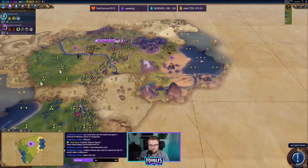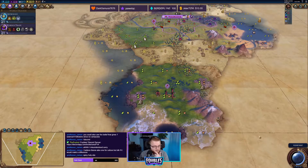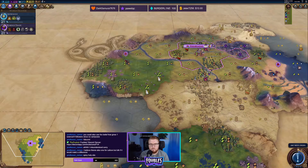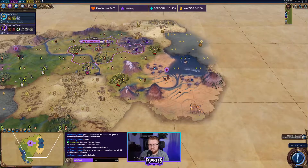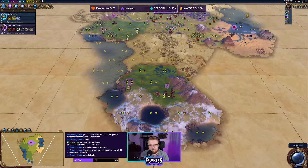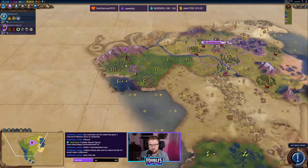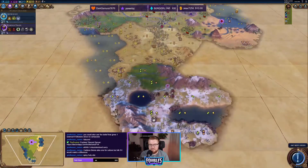I'll play it safe and keep the barb card on just in case — you never know. We've got two decent campus spots there, unfortunately the capital can't reach it, which is too bad. Oh, my gosh — complete blockage right there. That's nice though, because I don't mind being a little isolated.